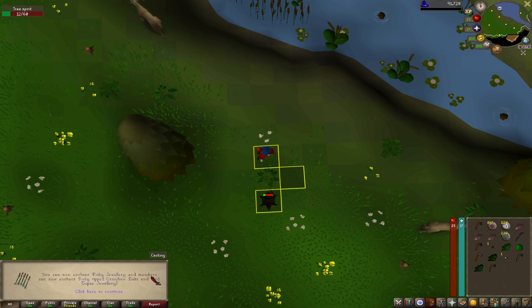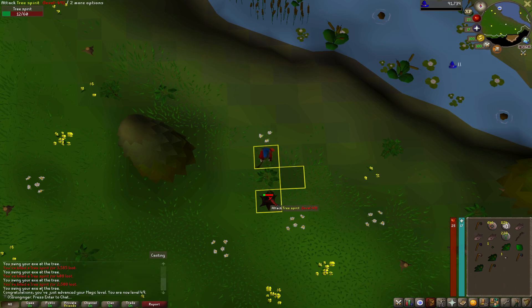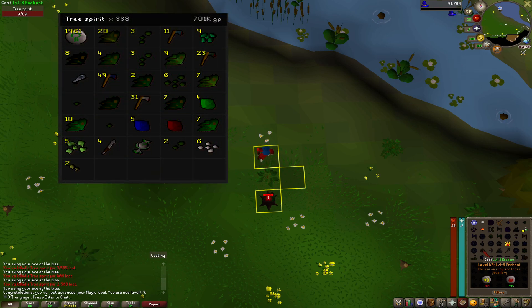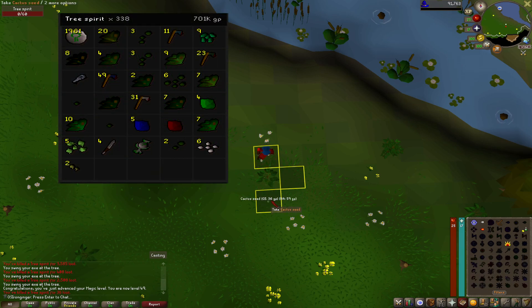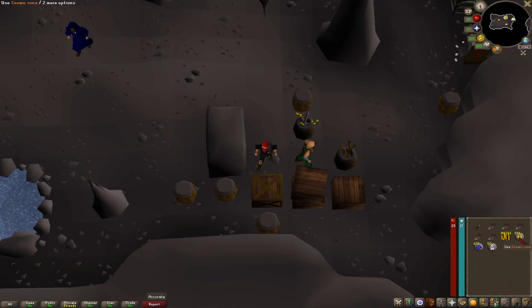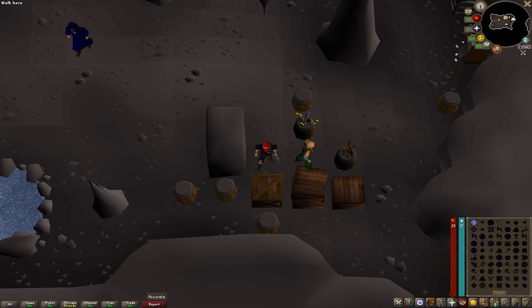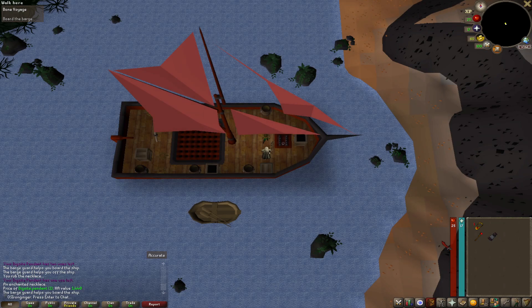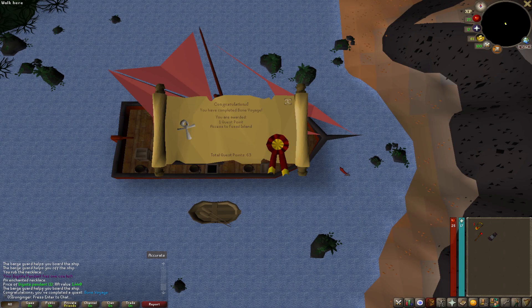So now we can enchant our ruby necklaces to make dig site pendants. Here's what our loot is from the tree spirits: 338 total kills, almost 2000 nature runes from AFKing, and a bunch of herbs and seeds. We made a quick trip out to the Mage Training Arena out in the wilderness and got ourselves some cosmic runes so that we can enchant some ruby necklaces, and while we were out here, got some law runes as well. And there is Bone Voyage — we finally have access to Fossil Island.